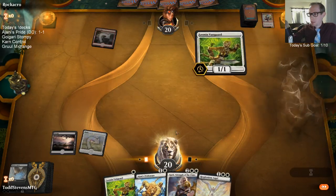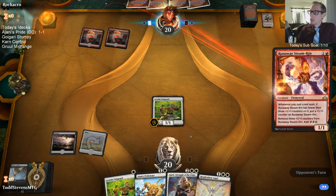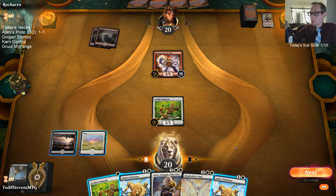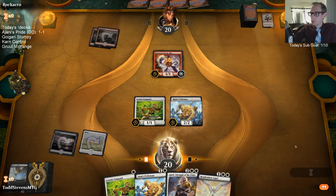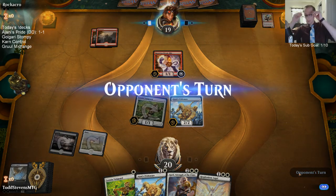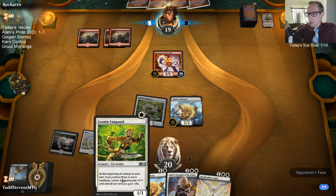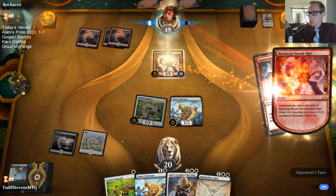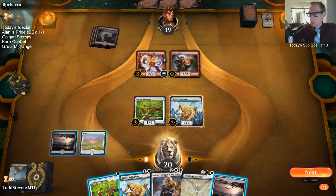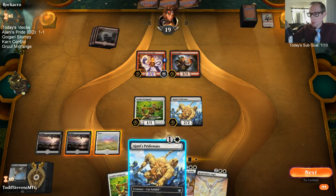Really don't want the Pride Mate to get killed. They play Steamkin. Now we draw a white source — no. Really needed that white source — it would have let us go Pride Mate plus Vanguard, double trigger, gain two life. But our pride mate didn't die — we're still in there.